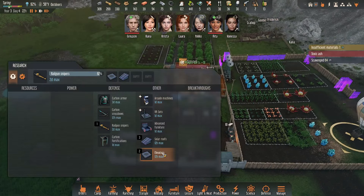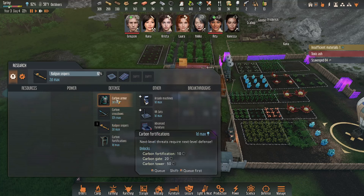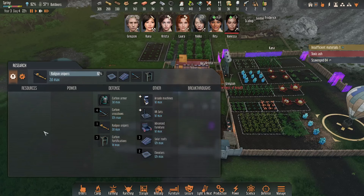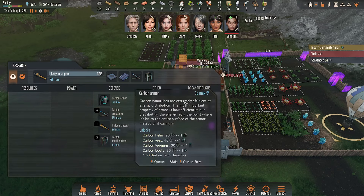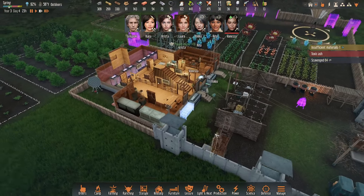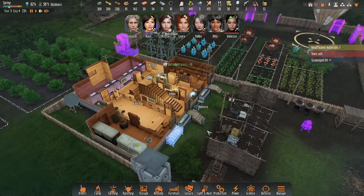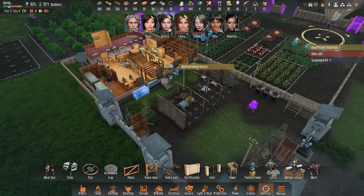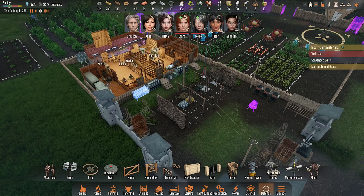How's research coming along? I suppose carbon crossbow just to get it taken care of, and then carbon fortifications. Is this all there is to the research? Have I just powered through the entirety of what you can build in this game in a very short amount of time? That's a little crazy.